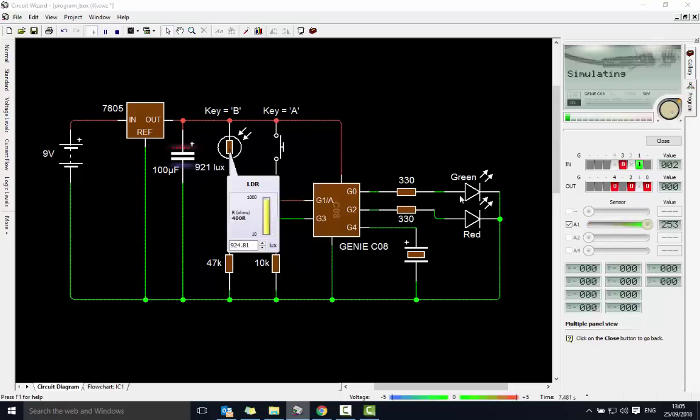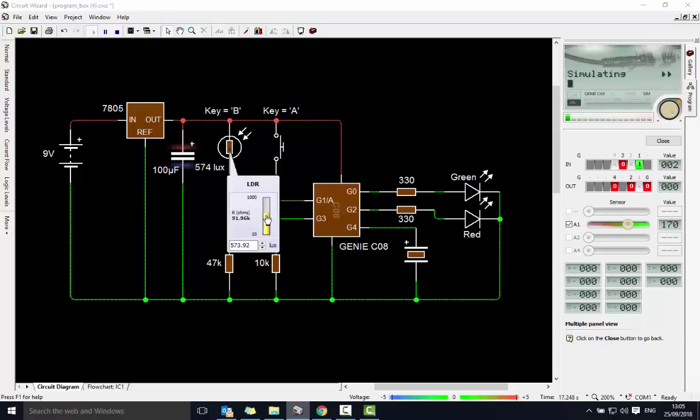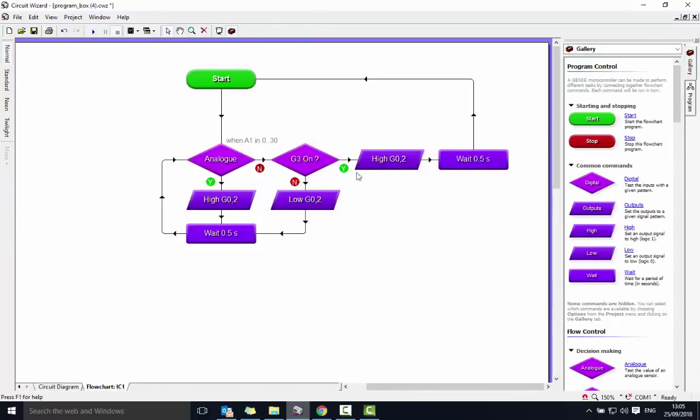If it's light, the LED's not on, but what happens if I push the button? The light comes on. If it's dark, the lights come on anyway, and then it doesn't matter what the button does. So that's challenge F — modifying the nightlight just by adding in those extra two boxes.